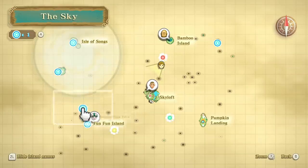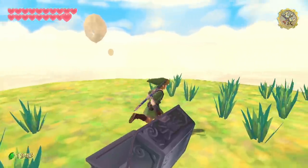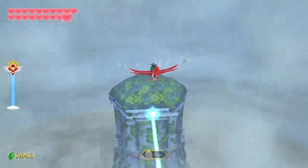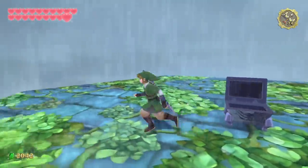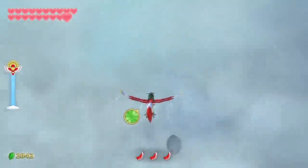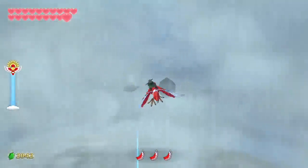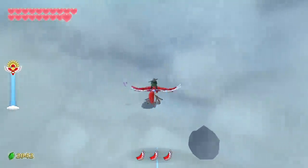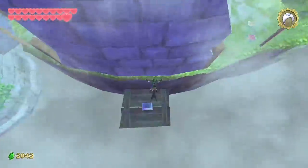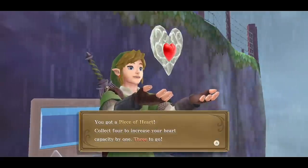Our first order of business is getting the other three chests. First, Fun Fun Island — just underneath it — that's going to get us a Gold Rupee. Next, approaching the Isle of Songs in Thunderhead as we've done many times before, this chest is located on top and it's going to be a small bomb bag that we'll send to item check. And then we're heading to Bug Rock Island — the chest there requires getting to the top and dropping down, and that's going to be a piece of heart. Three down.